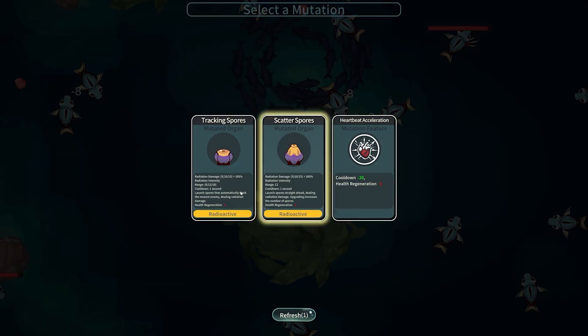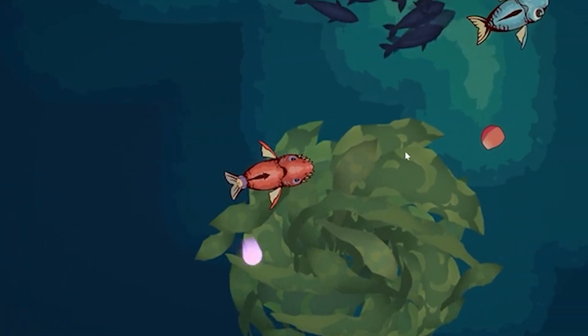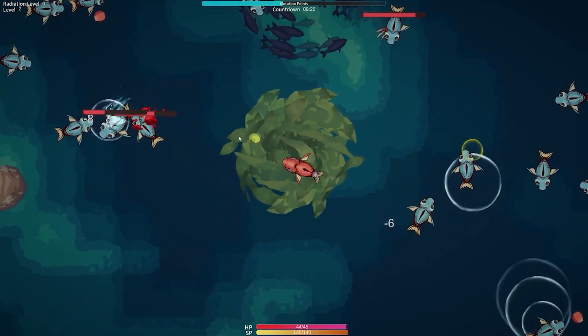What do we got here? I think the trekking spores are probably the best. Let's go ahead and use it — kind of curious what this does. We'll put it in our behind. There it is, it's shooting something. I love it. It doesn't look like it's doing very much damage — oh, it's doing six damage. That's pretty cool, I like it.